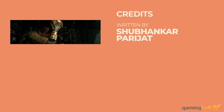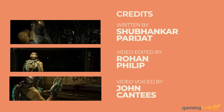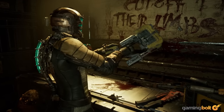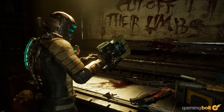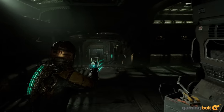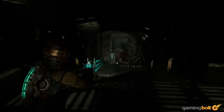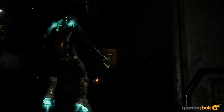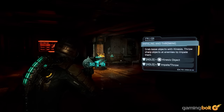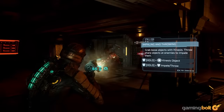Finally, Dead Space is back. Motive Studio have brought back the beloved sci-fi survival horror series with a remake of the original game, and they've done a damn good job of it. Fans of the series and newcomers alike will be diving into the game over the coming days, but when you're preparing to take on the nightmarish horrors of the USG Ishimura, you'd best be prepared. To that end, here we've compiled a few handy tips and tricks that you should keep in mind as you play the game, to make your journey through the crumbling ship just a little bit smoother.